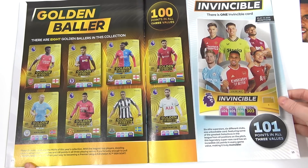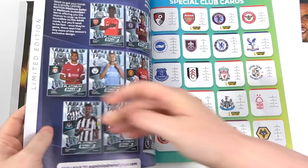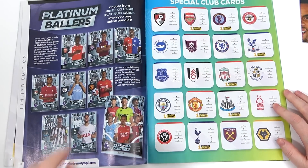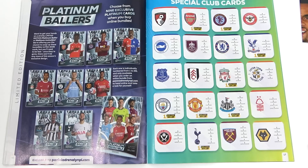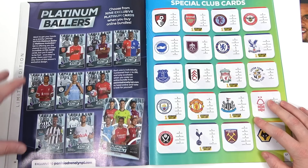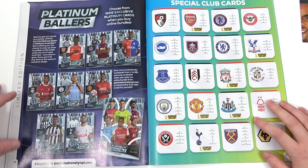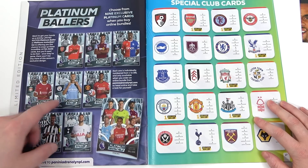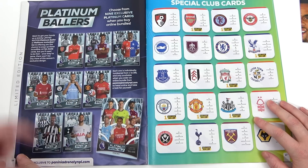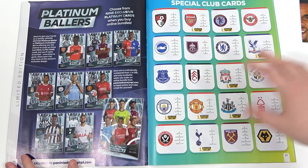We also have a nice big blow-up of the Invincible — that's really incredible. We do have the Platinum Ballers, and you can only buy those on the Panini website. I think some of them have already sold out — the Haaland and the Invincible have sold out. These are available pre-order with a full 70-pack box — they're essentially free because you pay for the box and get one of these. They're limited to 200 each, and they will be numbered. We've picked up two — we've got the Saka and the Haaland coming.